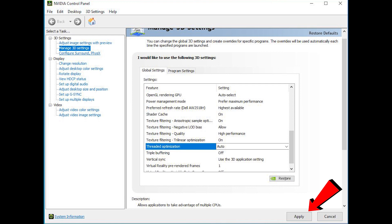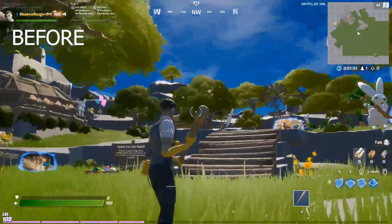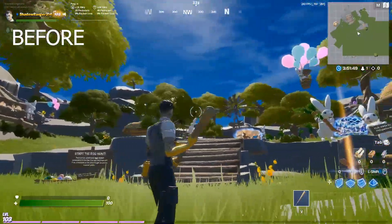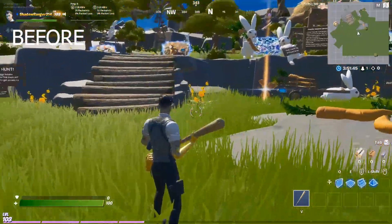After you make those two changes, click Apply. This first section of video is before I made the changes to my graphics card settings. If you look closely you can see my FPS dropped below 200 a couple times, and I saw it as low as 106.